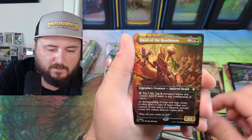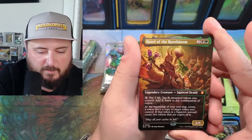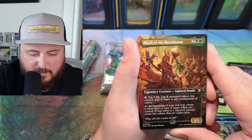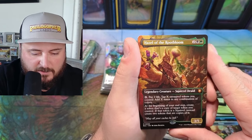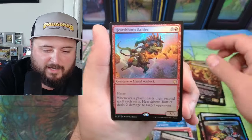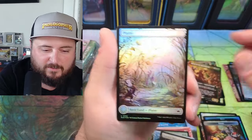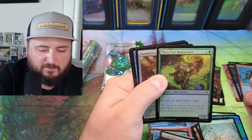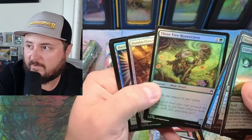Essence Channeler. Hazel coming in — squirrel druid! Hazel might be going in. Pay two life, tap X untapped tokens you control, add X mana of any combination. At the beginning of your end step, create a token that's a copy of a token you control. If that token is a squirrel, instead create two copies of it. Chatterfang's just going wild! We got the Three Tree Root Weaver — look at that art!